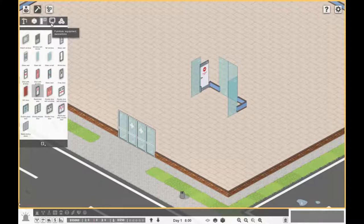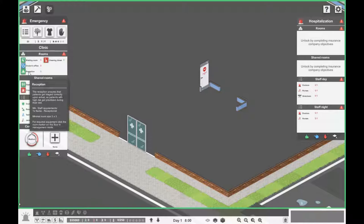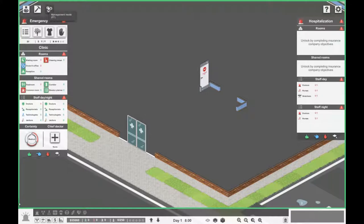In the emergency clinic we need a waiting room, at least one doctor's office, a restroom, and optionally a reception, cleaning closet, common room, corridor, and elevator. What the reception does is make sure higher-priority patients — the ones feeling worse — are flagged to the doctors. In management mode you can drag an area, something like four by three, to define the room.